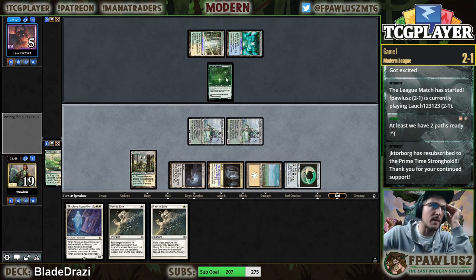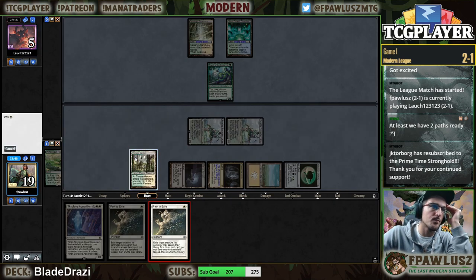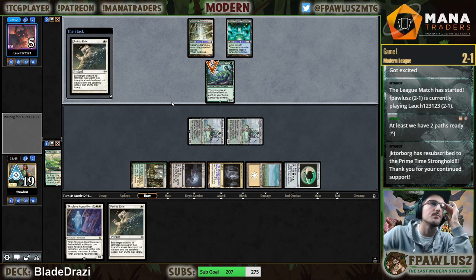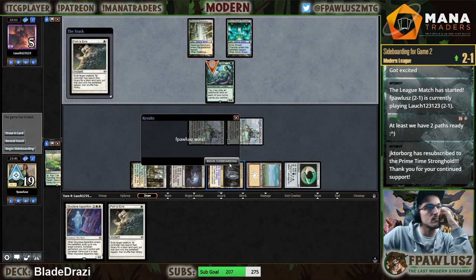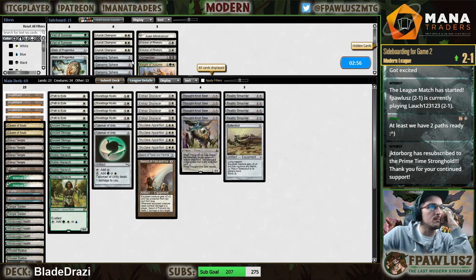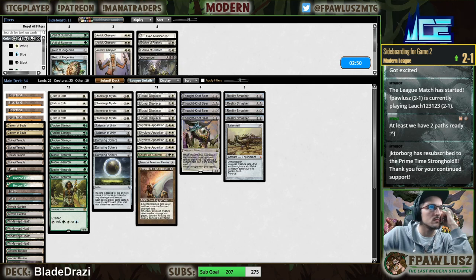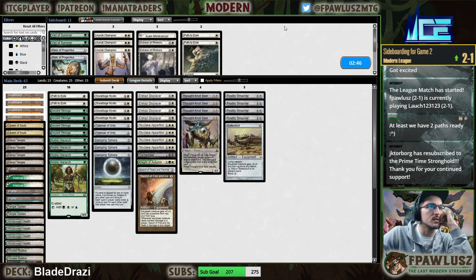I'm just gonna pass on upkeep — on draw step, sorry. Sweet — Amulet. These are the cards that I'm seldom interested in.